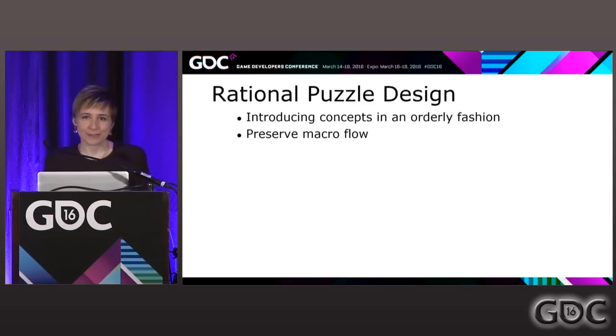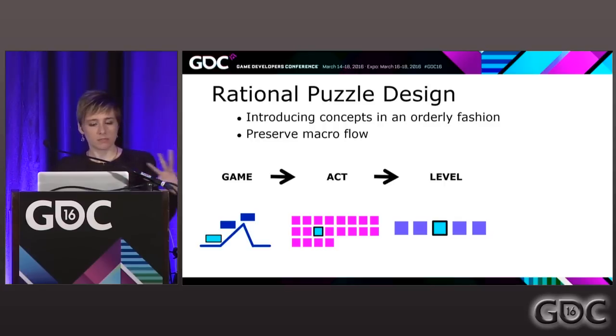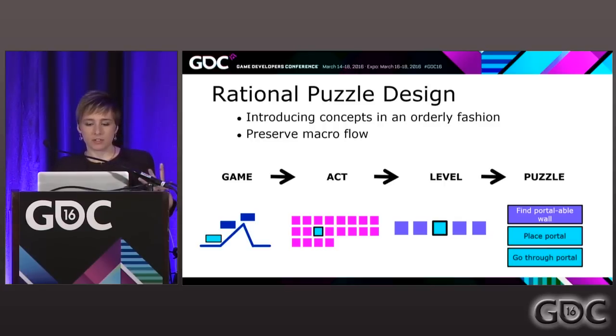What does macro flow mean? Really it's just looking at your game from top to bottom — understanding everything you're making, where it goes in your game, and when the player experiences it. It's taking your game, breaking it out into pieces, finding the level it's in, then finding your puzzle.